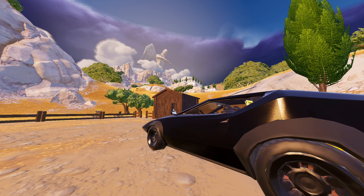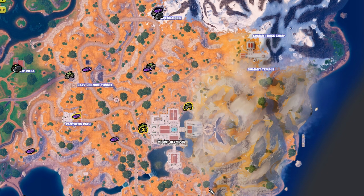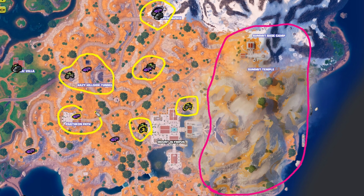Car spawns — very briefly. The good thing is you find them pretty much everywhere you'd expect them. Most notably, there's nothing at all on the eastern side, but pretty much on every street everywhere else you'll find plenty of cars and bikes.